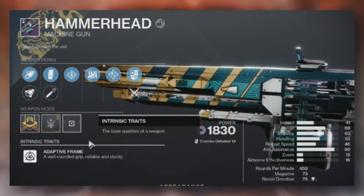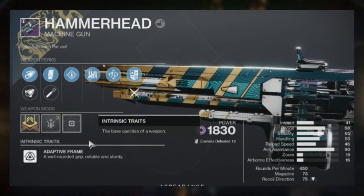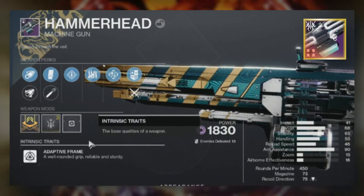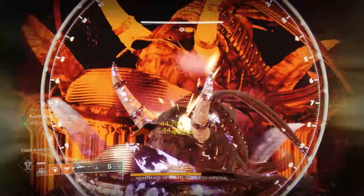The last weapon to talk about is the new-and-improved Hammerhead. They showed it can roll a double damage combo with Rampage in the third column and Killing Tally in the fourth column. With it being a Void Frame, Commemoration's job is officially up for grabs.